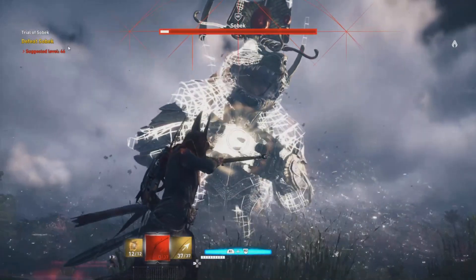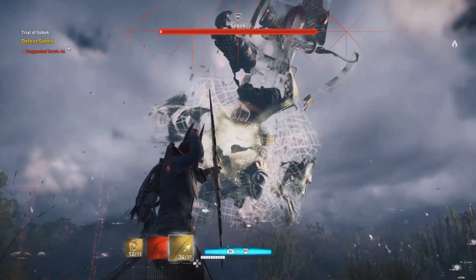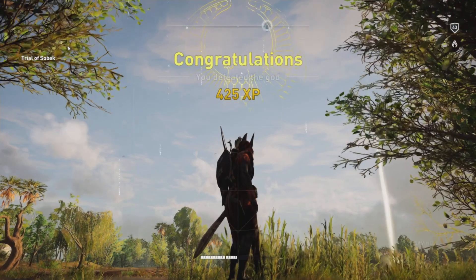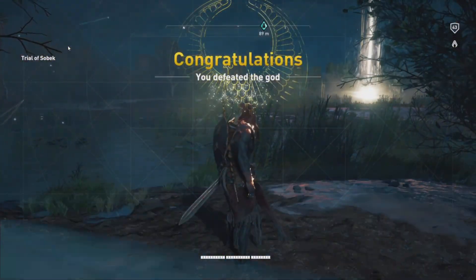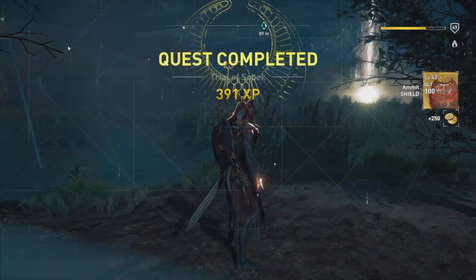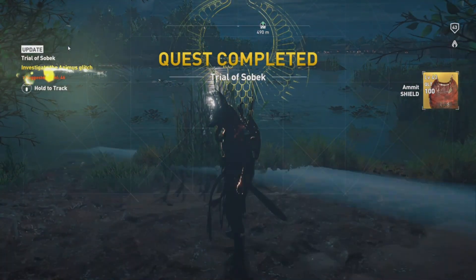At around 10% of his health, Sobek will give up the fight and you will gain 1,000 XP, 250 drachma, and a tier 2 god item. If you are participating in the Ubisoft challenges and we defeat 10,000 gods like we do every week, you will receive a tier 3 god item — so keep that in mind.